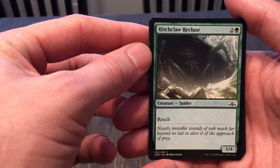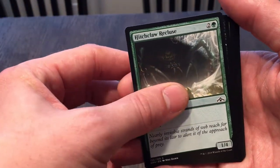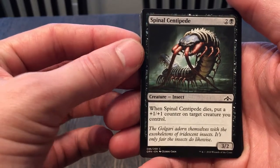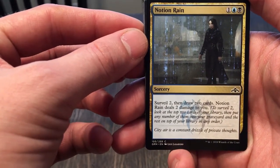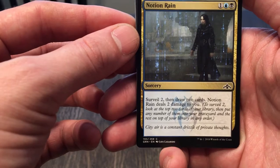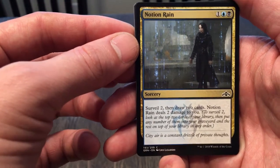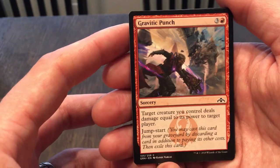Hitchclaw Recluse: a 1/4 with reach — not a bad defender early game. 1/4 is always pretty decent in a two or three cost. Spinal Centipede: when it dies, put a plus one counter on a target creature you control; a 3/2 for three — not bad. Notion Rain costs three, sorcery: surveil two then draw two cards, but Notion Rain deals two damage to you. You can put any number of those surveilled cards into the graveyard and the rest back on top of your library in any order. Yeah, there are situations where that would be great.